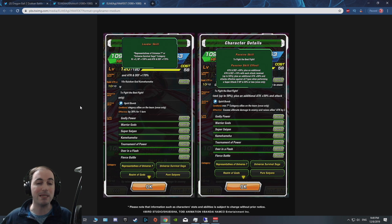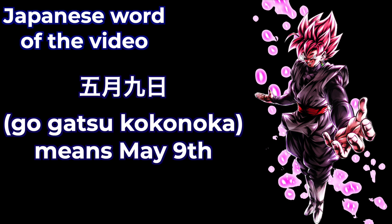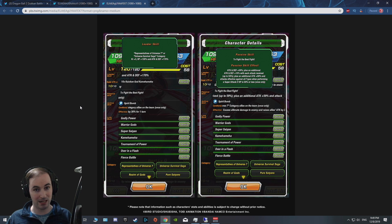I really wish they'd given him a different category, whether an older one like Kamehameha or a completely new category. Not many people I know personally, both on Global and JP, are happy about that — they were definitely hoping for something else. But obviously these cards aren't meant to only be used on their own category. Let's look at his passive skill: attack and defense up 59%. By the way, the 59% has to do with the fact that Goku Day in Japan is May 9th — 5/9 — that's where the 59 comes from.